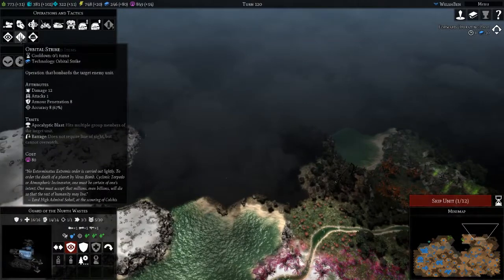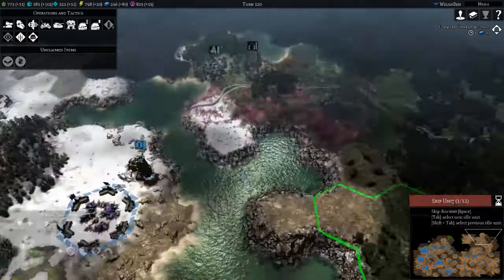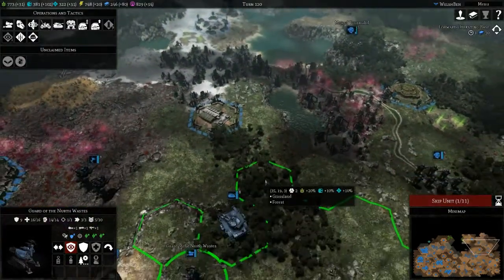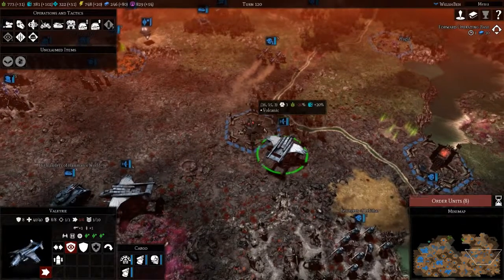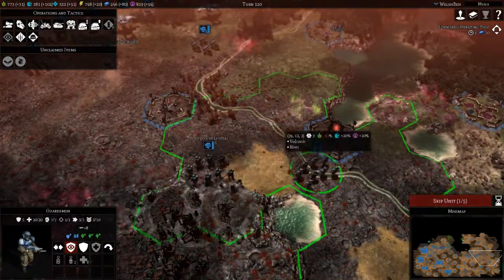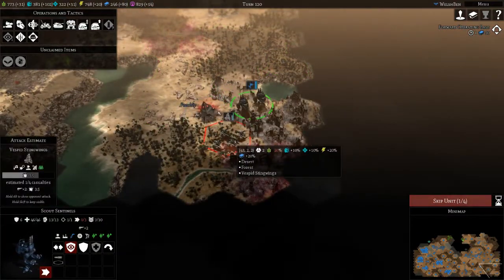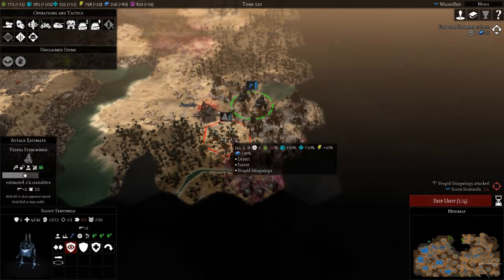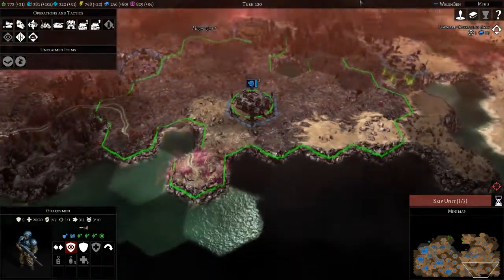Let's use the orbital scan here — so maybe it's cut off there. Hold and heal, moving forwards. Let's bring our aircraft north. Predator, yeah. Guardsmen. These sentinels, move down here — oh, there's stingwings, which didn't do too much damage, so let's return fire.